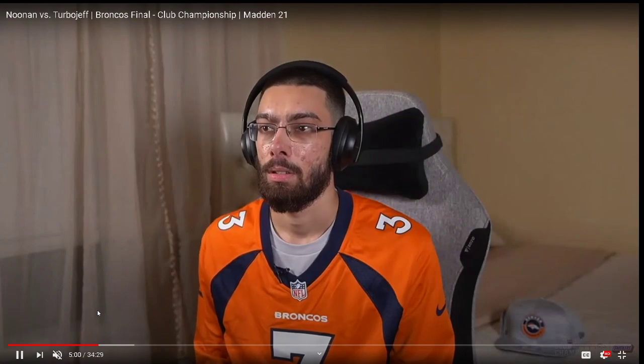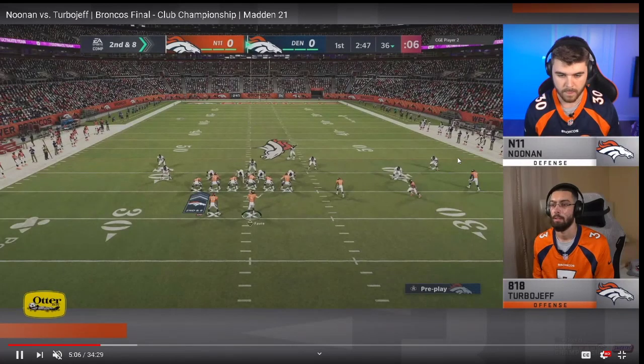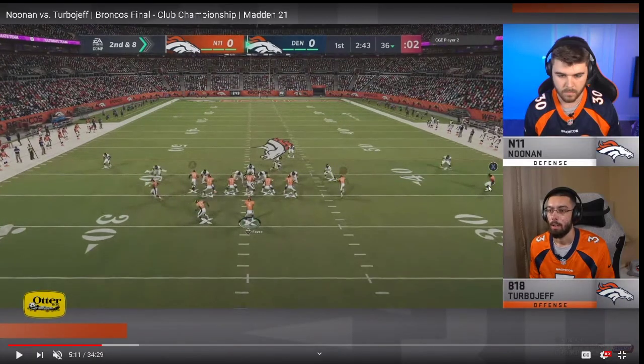Trips Tight End paired with this audible-down is very effective. What you'll see here — just great route combinations. He's got a smoke screen and a little five-yard hitch. What he does differently than most people is he runs post routes over these hitches instead of just a flat to pull the zones to the smoke screen. Most people run a smart-routed 10-yard hitch, a four-yard hitch, and a smoke screen on the other side — Turbo Jeff runs posts over his hitches.